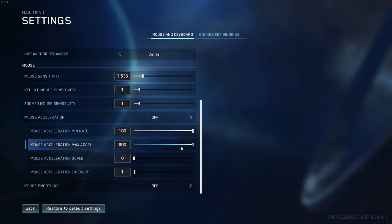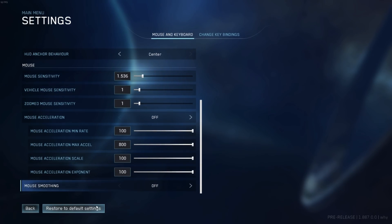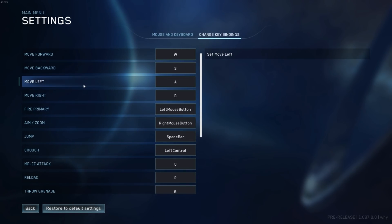Additional mouse acceleration settings include acceleration exponent, and finally a toggle for mouse smoothing. If you turn mouse acceleration off, it'll turn off all those acceleration settings. At the very bottom we'll see an option to restore the default settings.